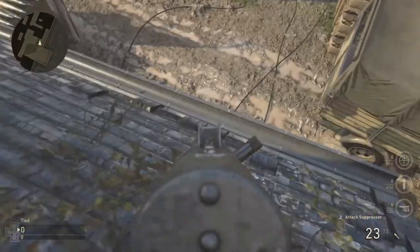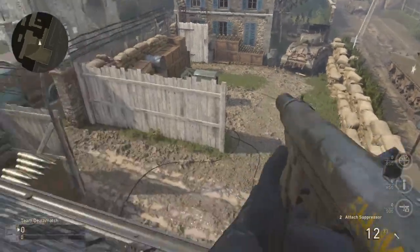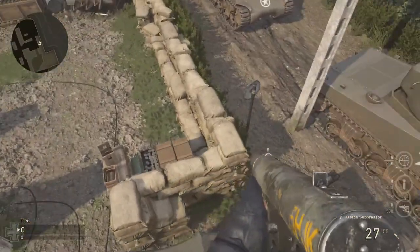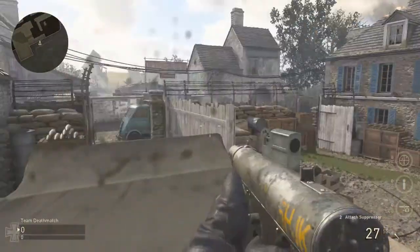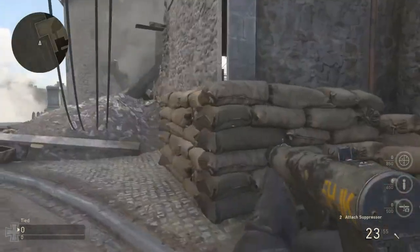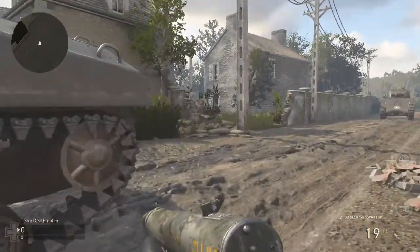So obviously, once you're on the roof, you can just sit up here and camp, kill whoever you want, or it gets even better. What you can actually do is jump straight on top of this truck and just fall out of the map — and there you go. You're just outside of the map. It takes literally like 30 seconds and that's it. You're out of the map and super cool.